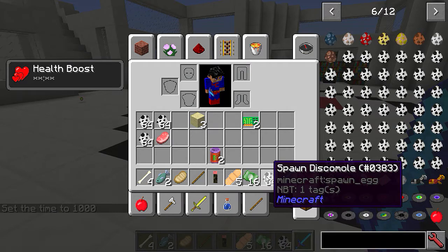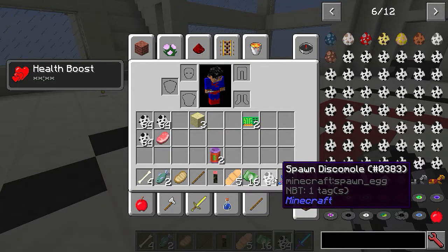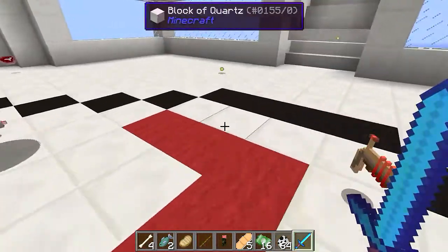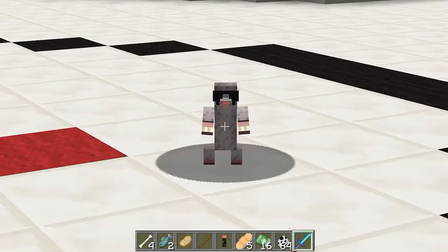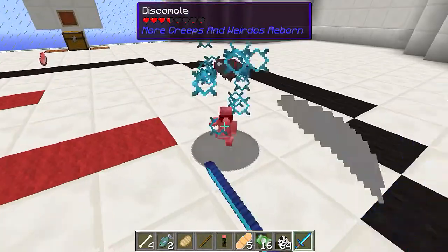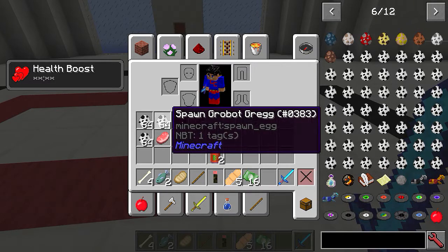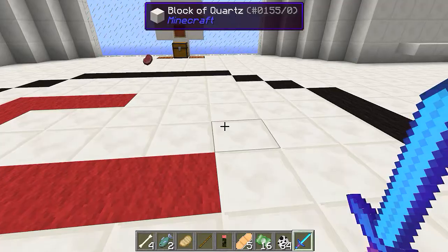Next is a disco mole - just look at it! Let me hang with him. Look at that for a disco mole! He's got a bit of entertainment value. He dropped a bit of iron - did you see that? The disco mole dropped some iron!